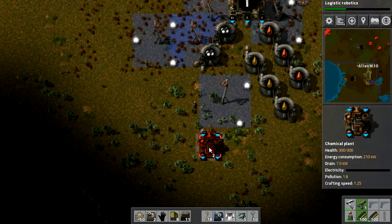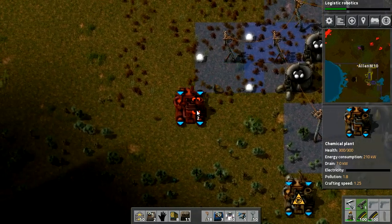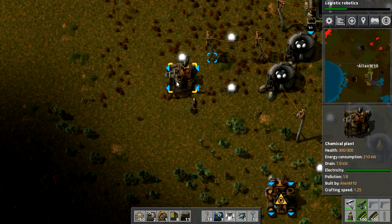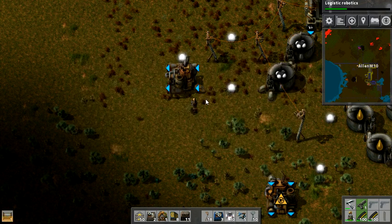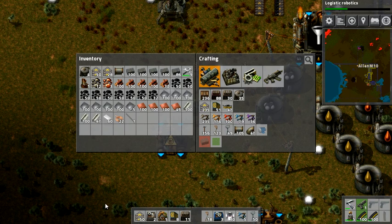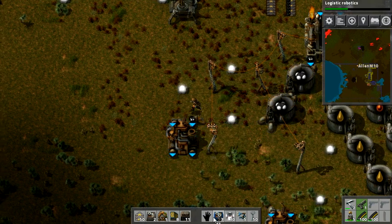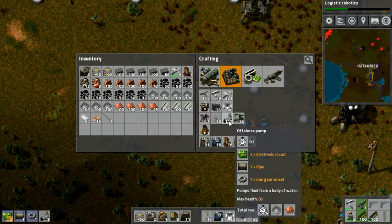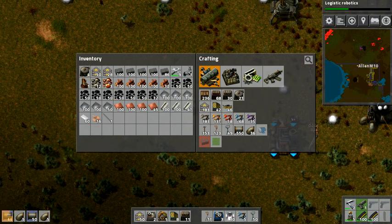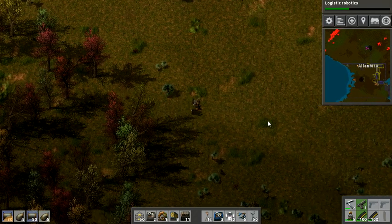I'm going to put one chemical plant here and another over here. I want this one to be making sulfur. I get one pipe and I want to change the direction of it just a tad. I will have to pump water from the far away ocean. The thing I hate about crafting pipe-to-ground is if you do five with a right click, it has to craft 50 pipes - kind of annoying.